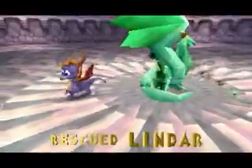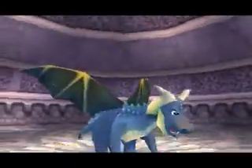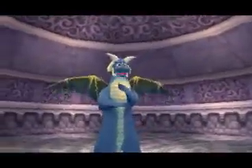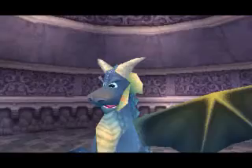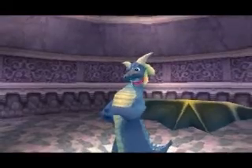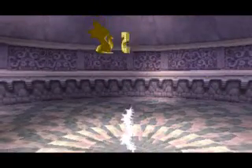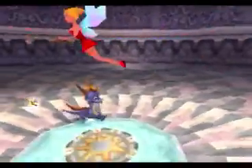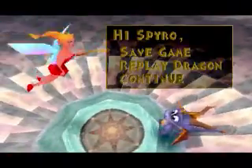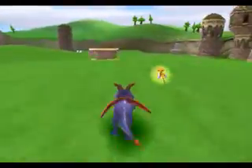Next barrel we come across, we'll hit it and see if they flame. This is Lindar. When you free a dragon or step on one of their platforms, you're saving your progress. That could be useful if you run into trouble. We're on an emulator right now, folks. We'll save it on the platforms here.